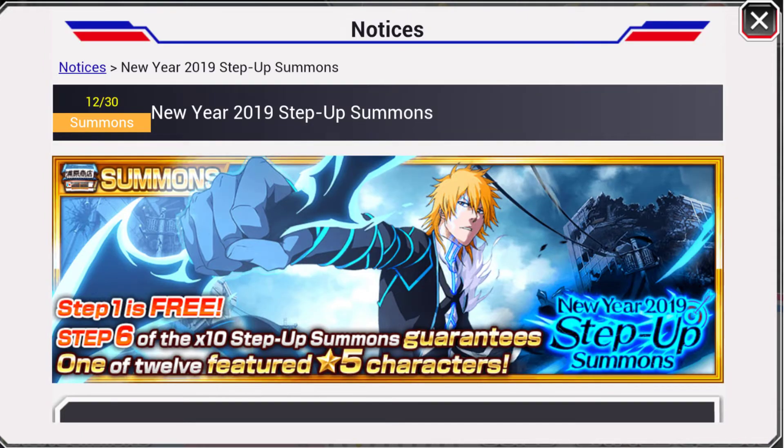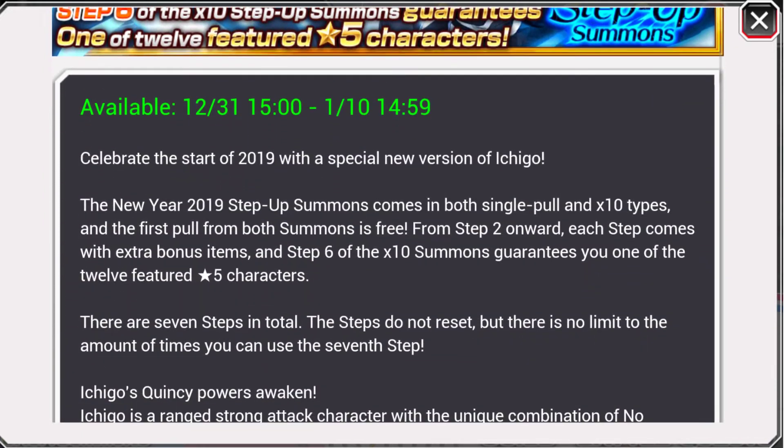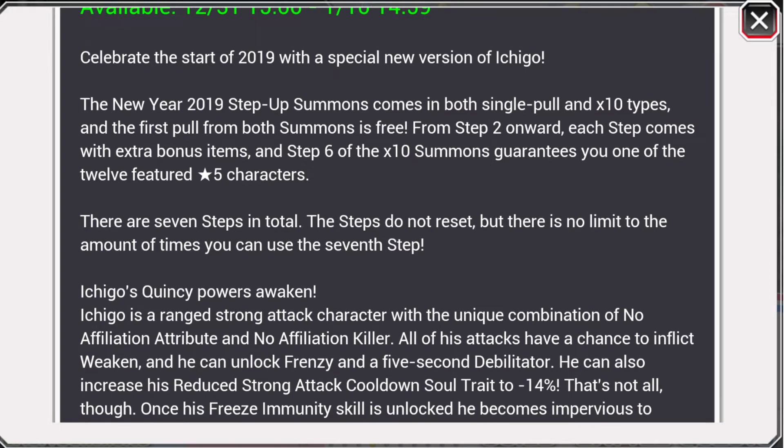Starting off with the new year 2019 step up summons. It comes in both single and multi types and the first pool from both summons is free. From step 2 onwards, each step comes with extra bonus items, and step 6 of the multi guarantees you one of the 12 featured 5-star characters. There are 7 steps in total. The steps do not reset, but there is no limit to the amount of times you can use the 7th step — so your typical step up summons.